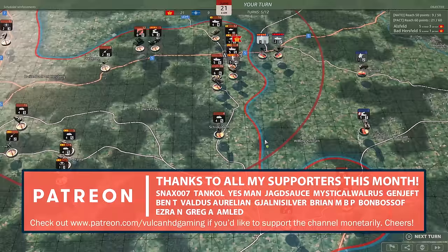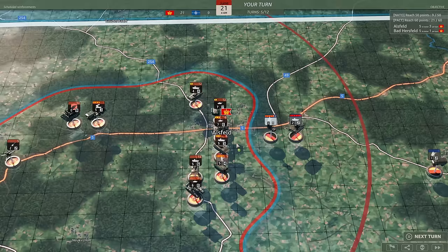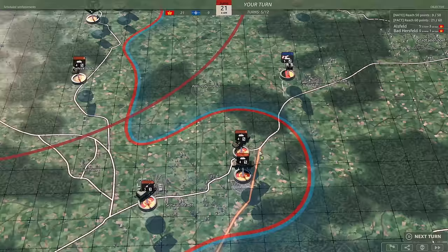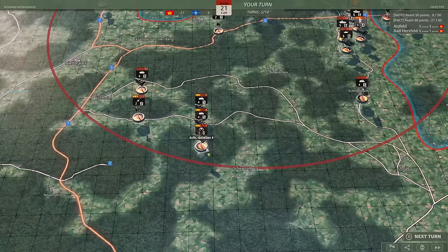Hello guys and welcome to episode 3 of my Broodwar campaign in Warno, playing on the pact side. Previously we managed to utterly demolish a couple of Panzer Grenadier battalions and we also hit the VKK 442 very hard near Alsfeld, so they're on the back foot there and we've got ourselves in a nice position to defend this.